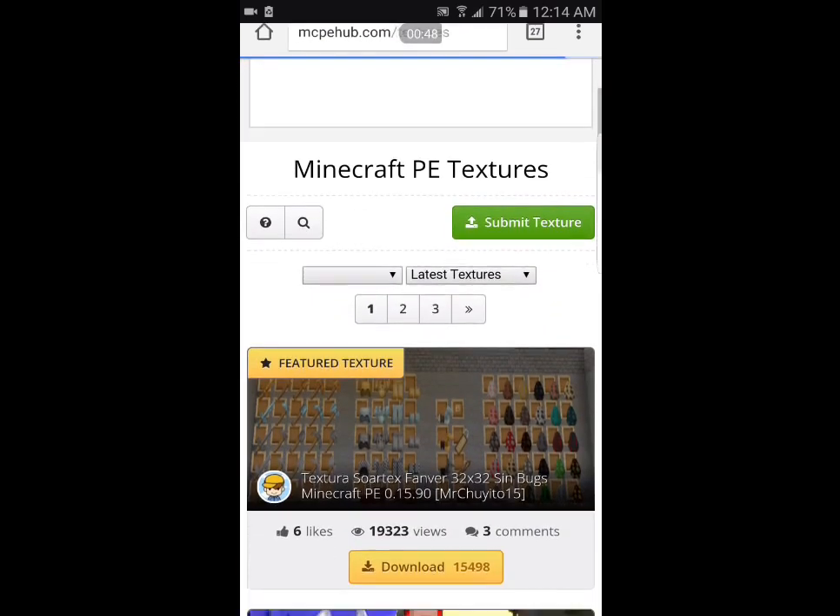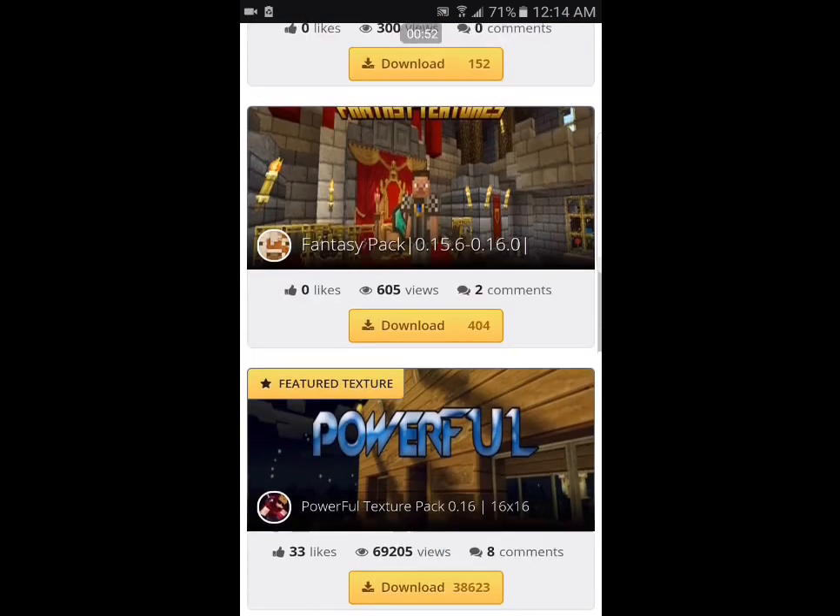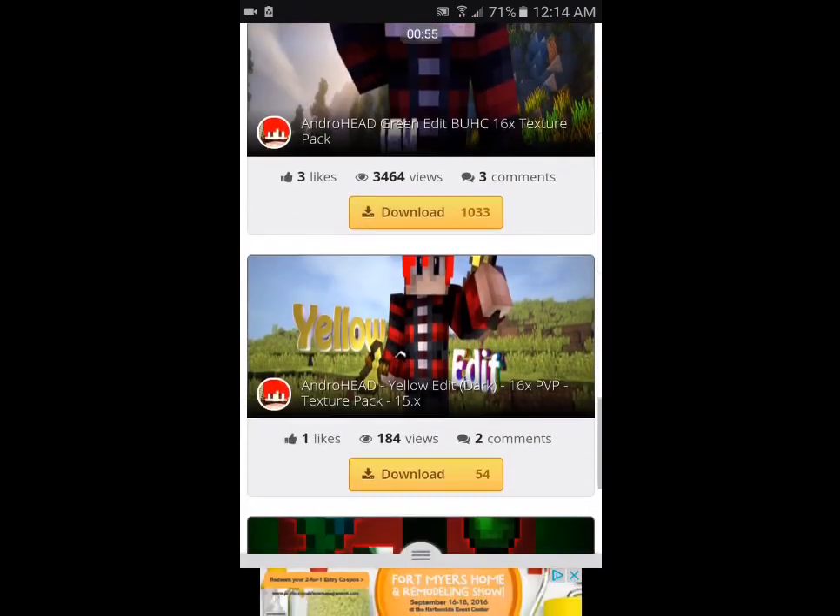After you download Toolbox, you go to MCP Hub and press Minecraft PE Textures. So you look for a texture pack — whichever one you like.